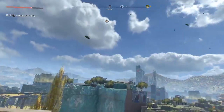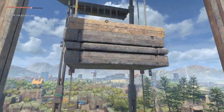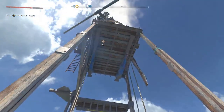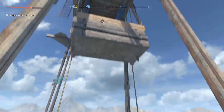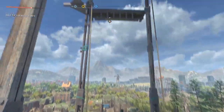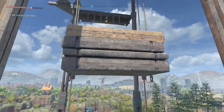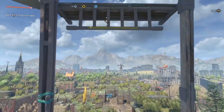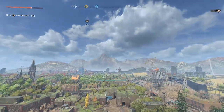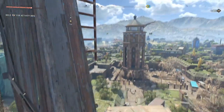Ladder up. Now we get to do some jumping — grab this. Looks like once we grab it we want to head up on top of it and over to the other side. Here's our ladder up.